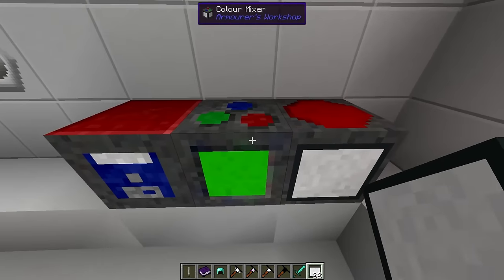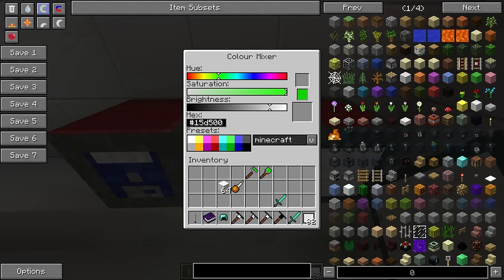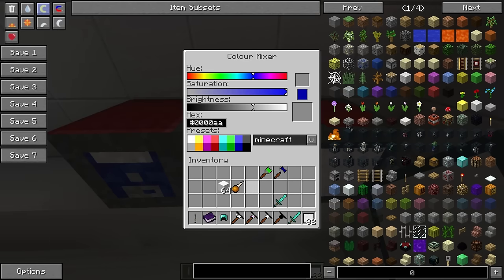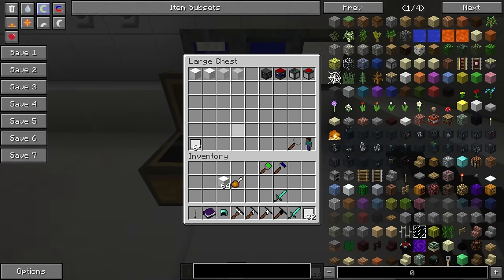Before we move on I want to go over the color mixer in full detail. Up here we have the hue — you mess with this and you get a color. It also gives you the hex value here, which you can enter manually. So if you're messing around in Paint or Photoshop and you want a specific color, you can enter the hex value and it will select that color. We also have presets — Minecraft presets, wool presets, and pastel presets. All you have to do is change color, select color, throw a paintbrush in, and you have that color.